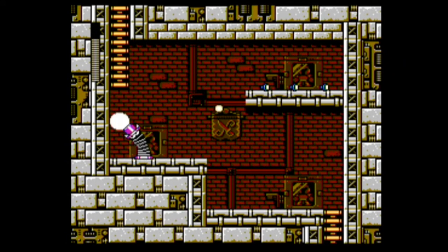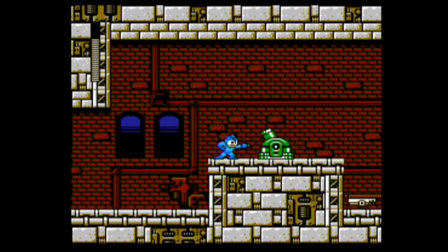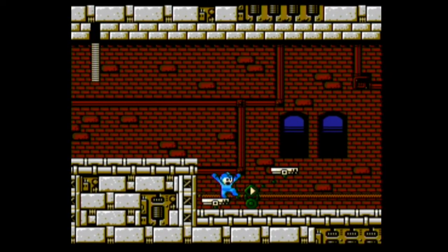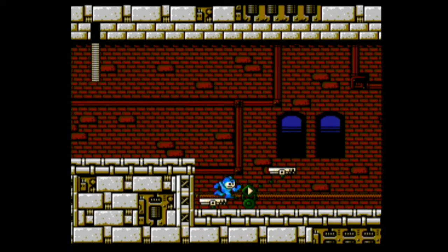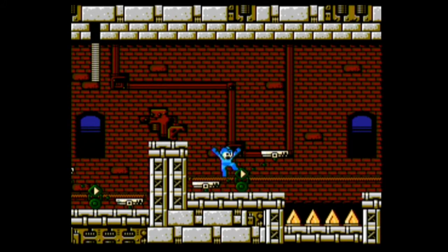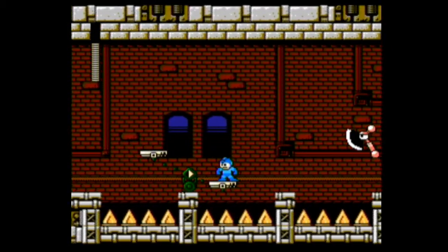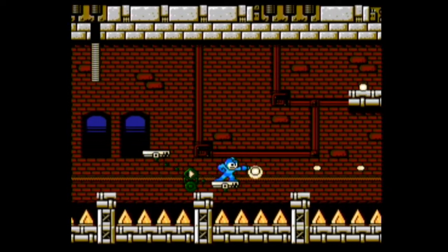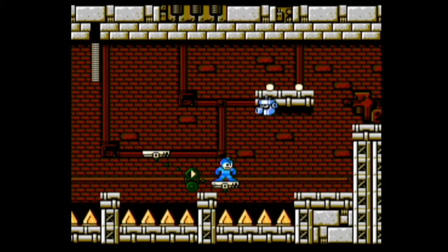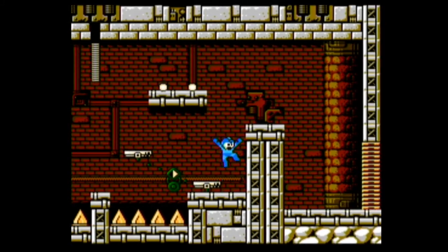I wonder what weapon defeats that thing. I know in Mega Man 2 it was bubble lead that defeats those stupid little — oh God. Not this mechanic. Push it forward with each jump. It's so annoying. I really dislike this a lot. It's not fun.